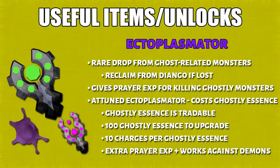Ectoplasmator — it's dropped from any ghosts, although it is a pretty rare drop. When you're killing ghosts, this will give you prayer XP. For the attuned Ectoplasmator, it will cost you ghostly essence. Not only does this work with demonic ashes as well, but it also triggers Demonhorn Necklace.